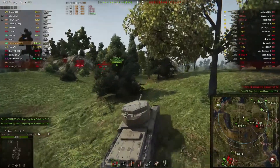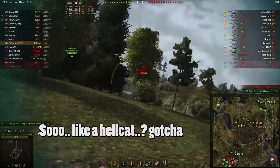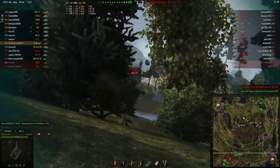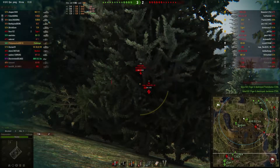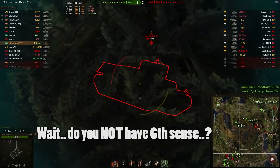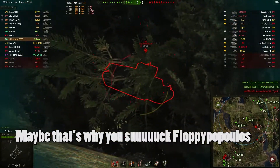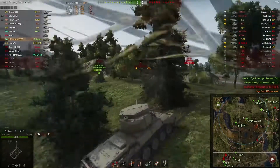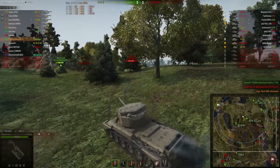That is where this tank is different to other tank destroyers — you almost have to play it like a medium, but not like an aggressive medium. You have the rate of fire to annoy people if they're in a bad position, but if you are camping in the back, they will usually find cover very fast, meaning you can't use the rate of fire. So you have to be in an aggressive position for a TD, but a safe position for a medium.